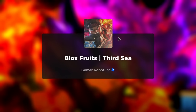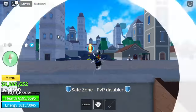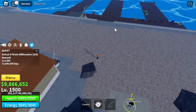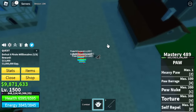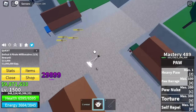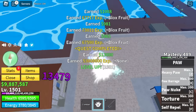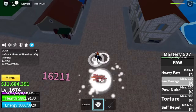Let's grind this really fast. First, our target is the Pirate Millionaires only — we're gonna skip the Pistol Billionaires. In the Third Sea, there are lots of other players — a Shadow Fruit user and an Awakened Bagma Fruit user. Just be patient. Always use your Instinct and Z, X, and C skills. One X skill is enough to defeat them. Target level here is 1,675.